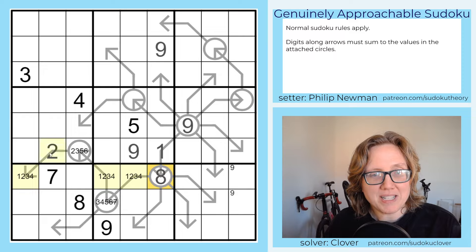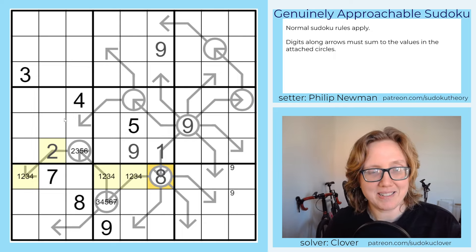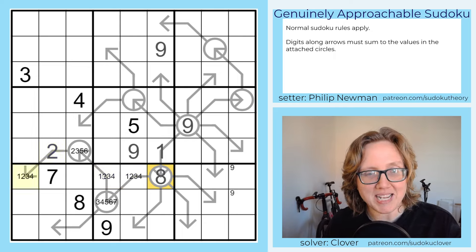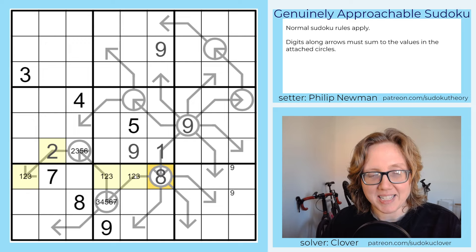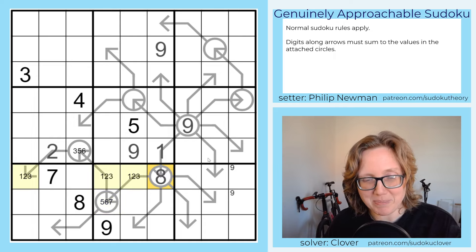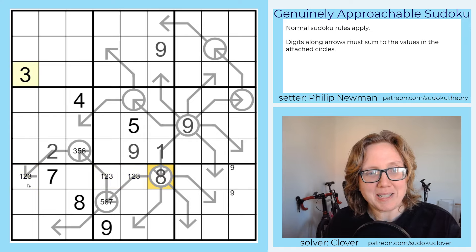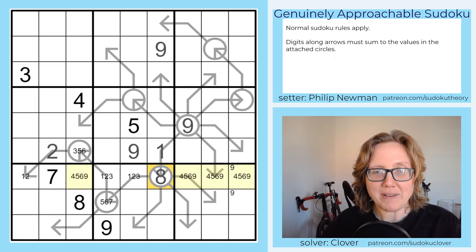Those three cells plus that one cell equal eight. The minimum of the three is six, and six plus two is eight exactly, so we get a six there — and that sums to exactly eight. We can also reduce candidates: that cell is no longer a two since there's a two on its sum, so it becomes three, five, or six. We now have a one-two-three triple in the row, which eliminates three from another cell. The remaining digits in the row can't be one, two, three, seven, or eight — so they're four, five, six, and nine.